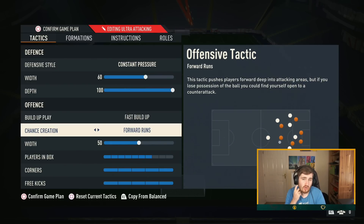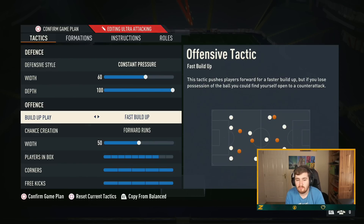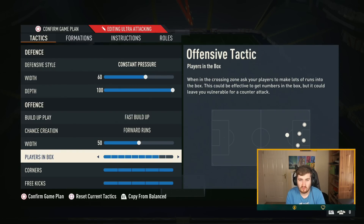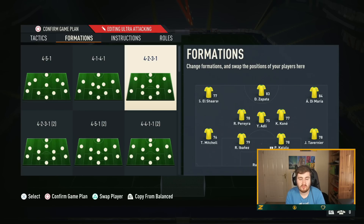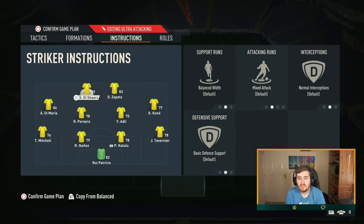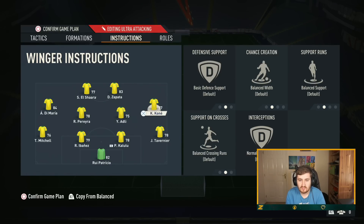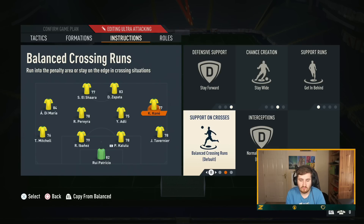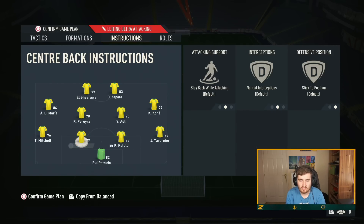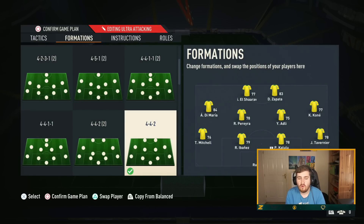For constant pressure I don't think 4-2-3-1 is the best — there are better formations for that. So we're going to go to a flat 4-4-2 for the all-out press. Fast Build-Up and Forward Runs, because you're trying to win the ball high up the pitch and break at high speed. Stay Forward, Get In Behind, and Stay Central on both strikers. One center mid on Get Forward, one on Balanced. Stay Wide from the wide midfielders to give lots of attacking width. Balanced on the fullbacks — don't want them all-out attacking. Sweeper Keeper and Comes for Crosses. That is the 4-4-2 team press tactic.